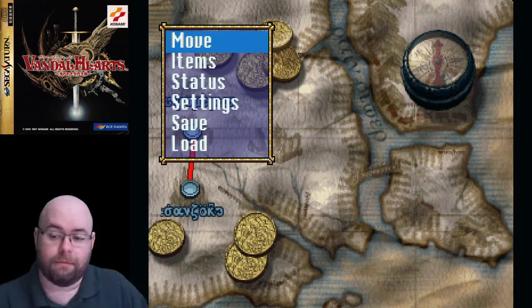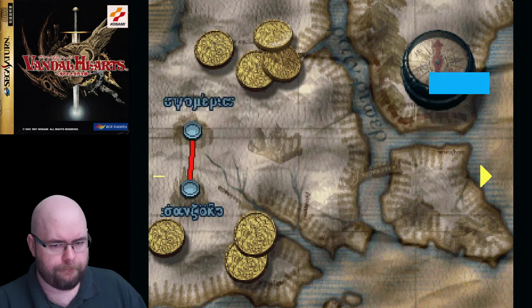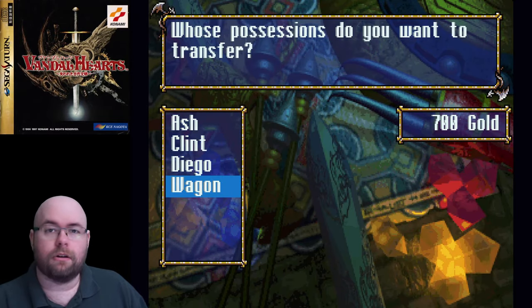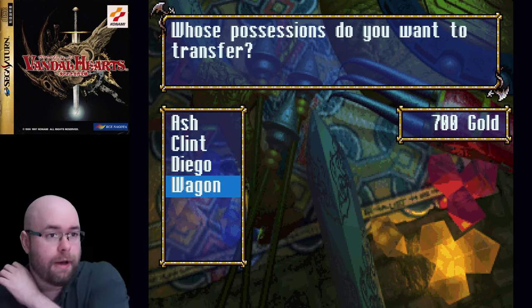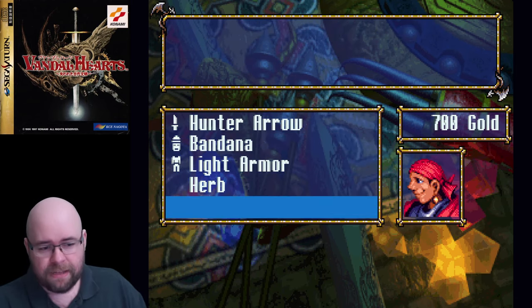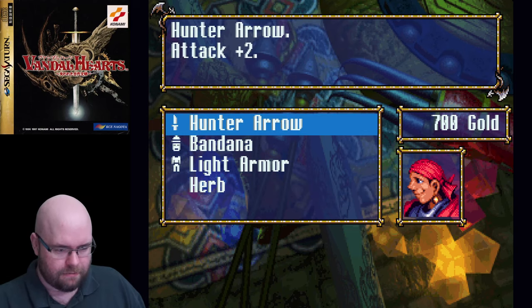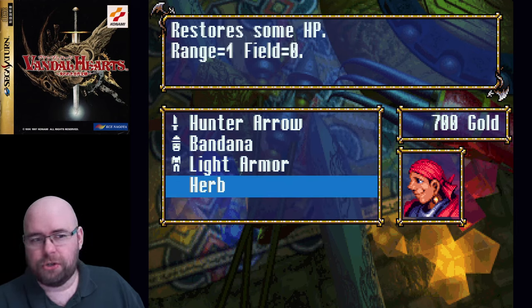I just needed to drop my volume so it didn't echo out. This is our little menu — we can see the status of our characters. We have one character at level six and two at level five. This is where we can manipulate items and also the wagon. Similar to how in Shining Force 2 you have the caravan that stores a limited number of items, each character's inventory is limited here too — you can only hold two items at a time.